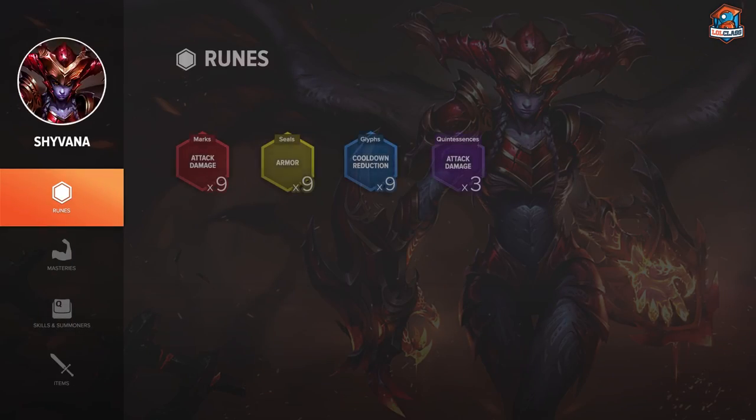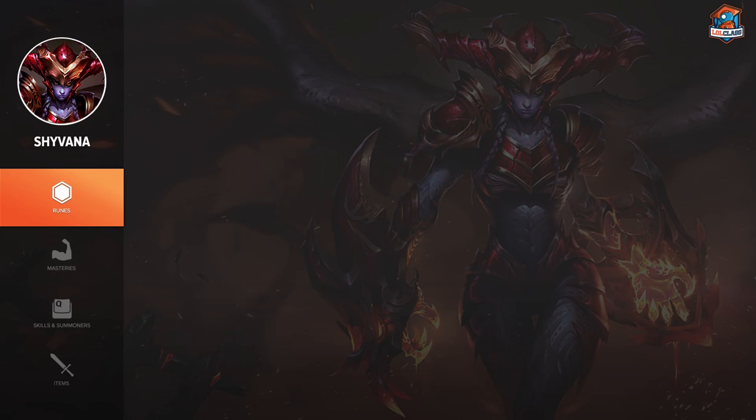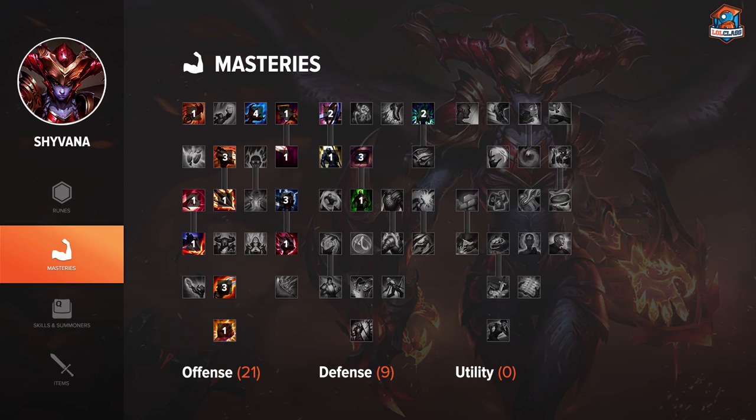Runes for Shyvana are super easy. You use 15 AD — AD marks and AD quints — then flat armor seals and CDR glyphs. Masteries are also super easy. You go 21 offense and 9 defense, going the standard attack damage masteries you'd use on Lee Sin, Kha'Zix, or any other AD-based jungler. You want the standard AD masteries which include CDR and Sorcery, which combos with your glyphs and gives you a lot of flat CDR.